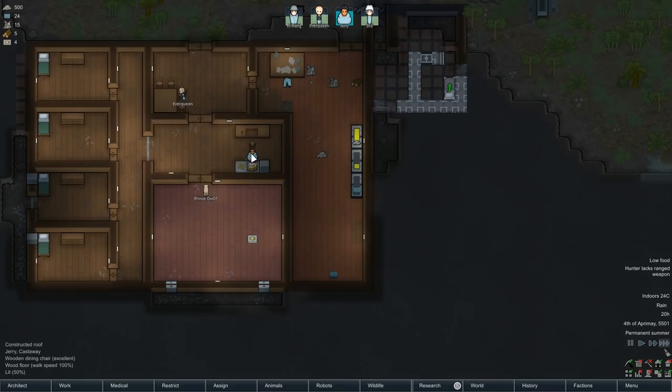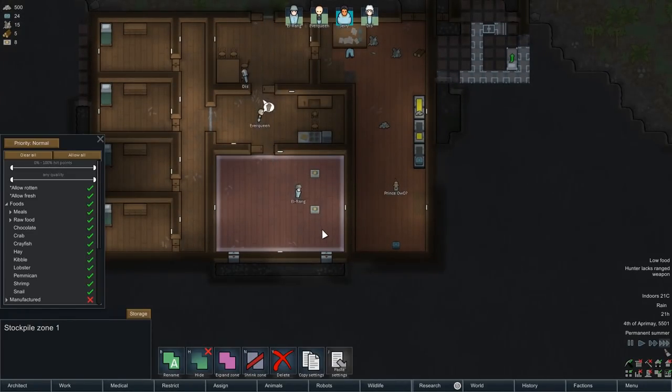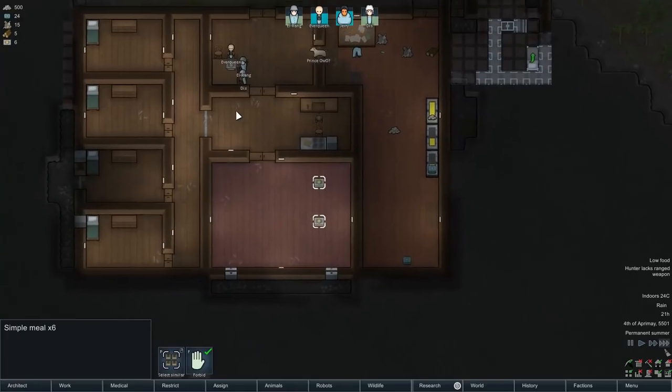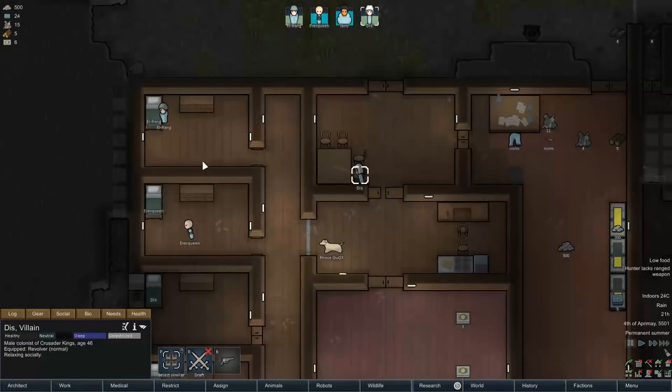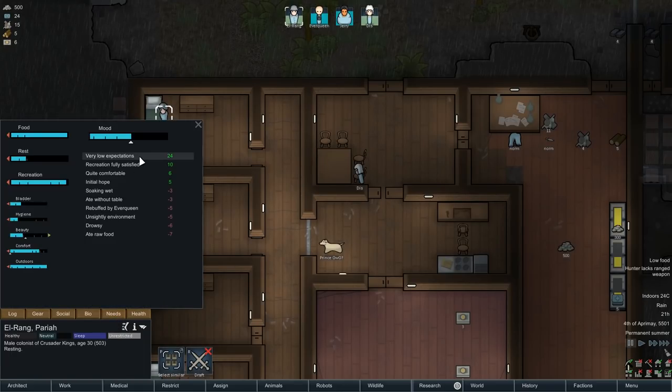This is working pretty well. We've got Jerry King collecting food from the farm once it's harvested, taking it to the fridge. How much food have we got left? They're all eating dinner together - this is the nicest thing I've actually ever seen. Let's take a look at their needs. Recreation satisfied, quite comfortable, initial hope, soaking wet - I can't help that, it's raining. Ate without a table - you literally just ate off a table. Rebuffed by Everqueen - attempted to create a romance but got the cold shoulder.